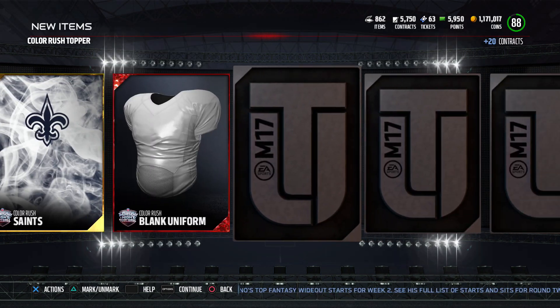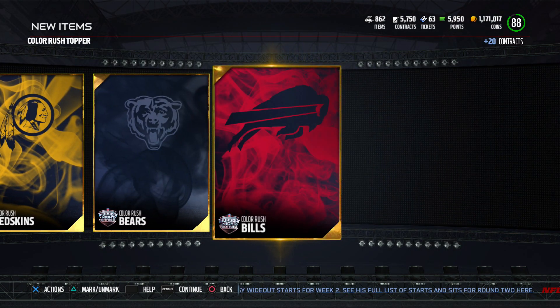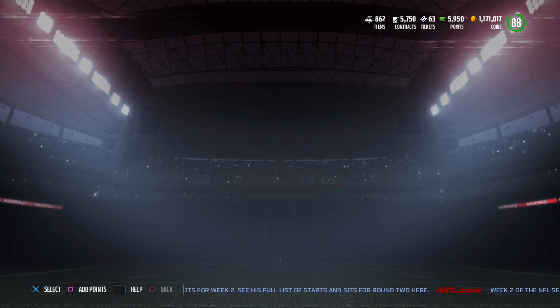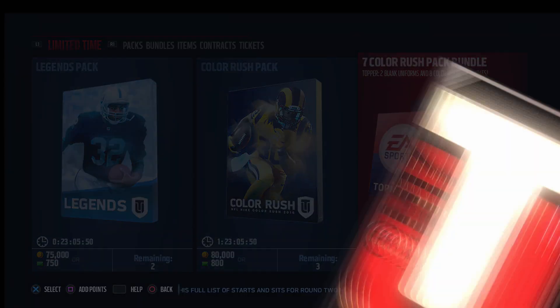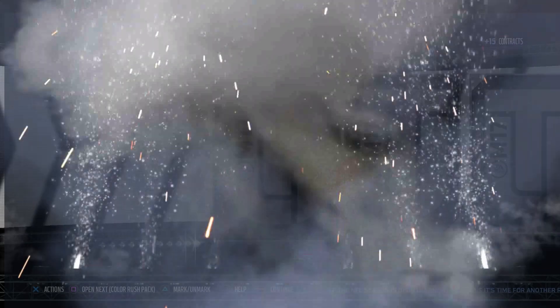You get a blank uniform and a whole bunch of others. Bills, all right. None I'm really interested in - obviously the white ones are kind of eh. We get to another bundle, doing what we can to get something great, something clutch out of this. I have enough for two pro packs too, so I think I'll do that - we'll do the two pro pack cheese at the end of this video.